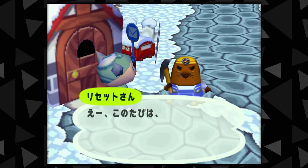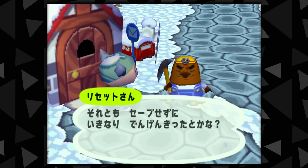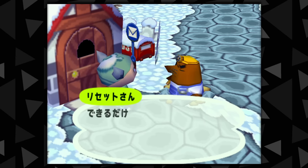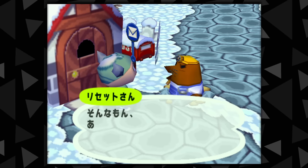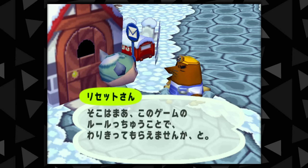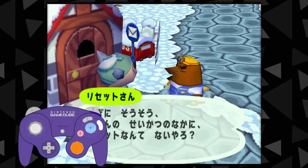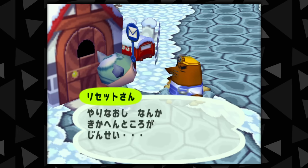There is a special Resetti interaction exclusive to the Japanese E-Plus version of the game. In this version, there is new Resetti dialogue for whenever you reset without saving. During one of these new interactions, Resetti will prevent you from quickly progressing the dialogue boxes, so you can't progress them faster by mashing buttons. As an easter egg, if you attempt to speed through his rant by mashing buttons, Resetti will actually stop mid-sentence and scream at you to cut it out with all the clack-click-clack-click.